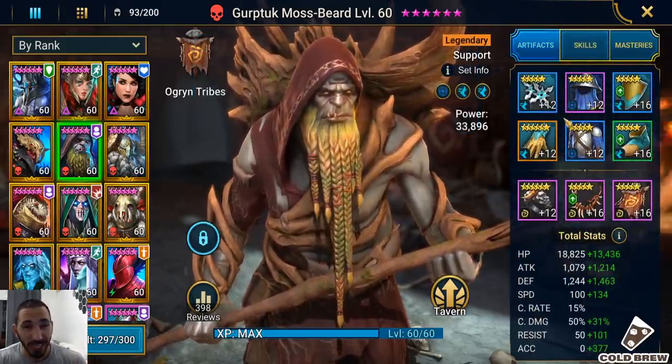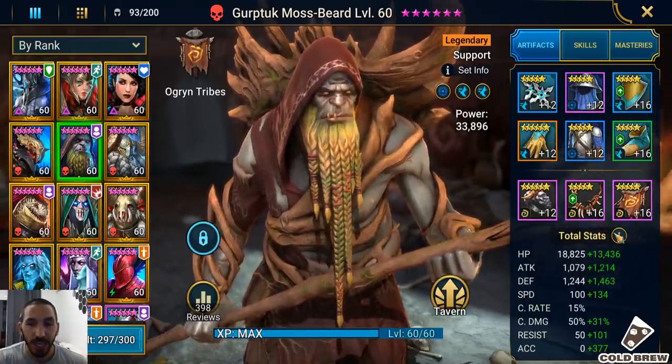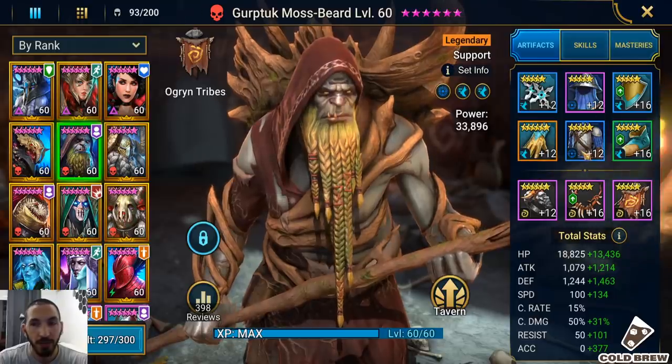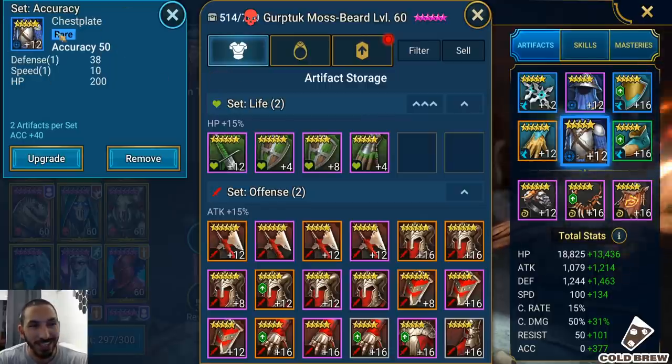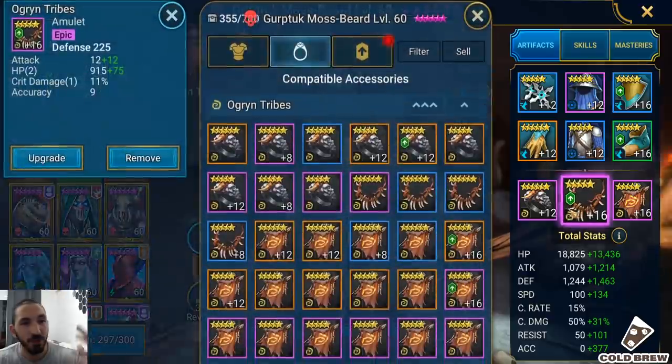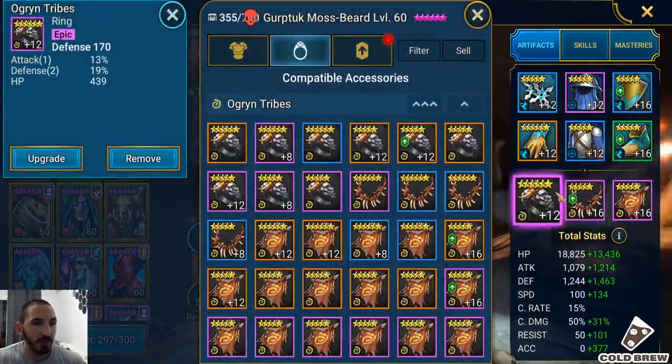For artifacts, since he needs to go second, I've built him with speed and accuracy. He has 234 speed — enough to go second after Arbiter's 30% speed boost and aura. He's also at 377 accuracy, which is great, although it could go higher if I fully leveled some pieces. I'm actually waiting for the artifact enhancement event before doing that.